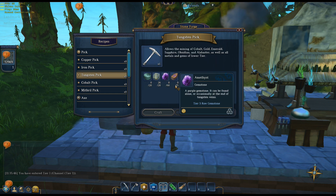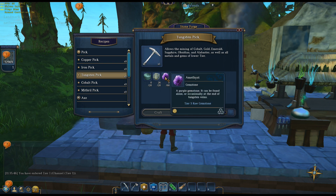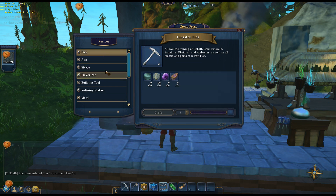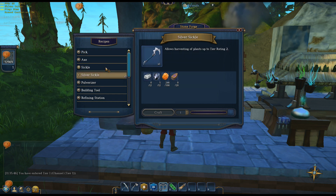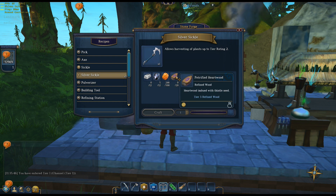Having a tungsten pick will speed that process up. That's going to be 20 ingots, 20 elemental tungsten, 60 amethysts — which I have not found yet — and 15 more of that heartwood. There's going to be a lot of that petrified heartwood out of these things I want to build today. Last but not least, a silver sickle — the only one available. Ingredients are 12 silver ingots, elemental silver, topaz, and more petrified heartwood.